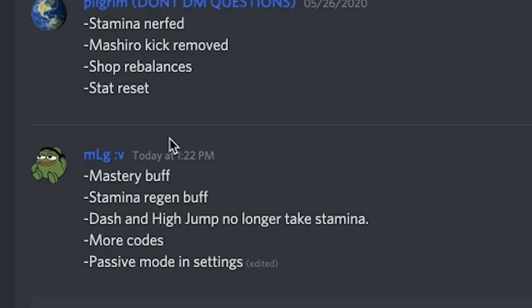All right, before we get into the video, check it out - a new update was released. These are the new things that were added or changed: mastery buff, stamina regen buff, dash and high jump no longer take stamina. I like that!